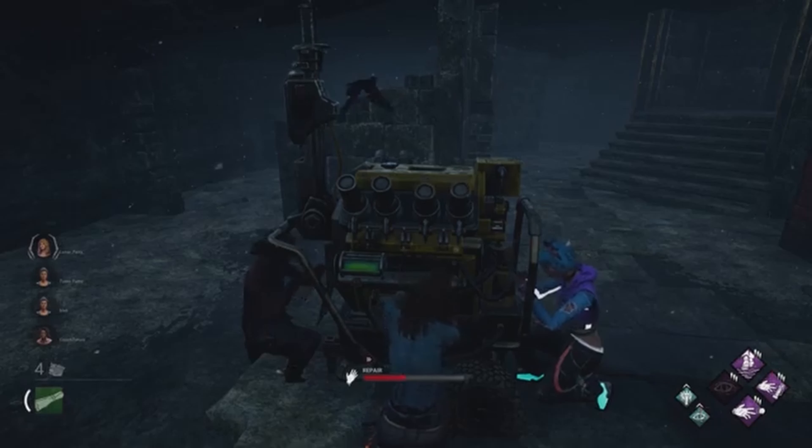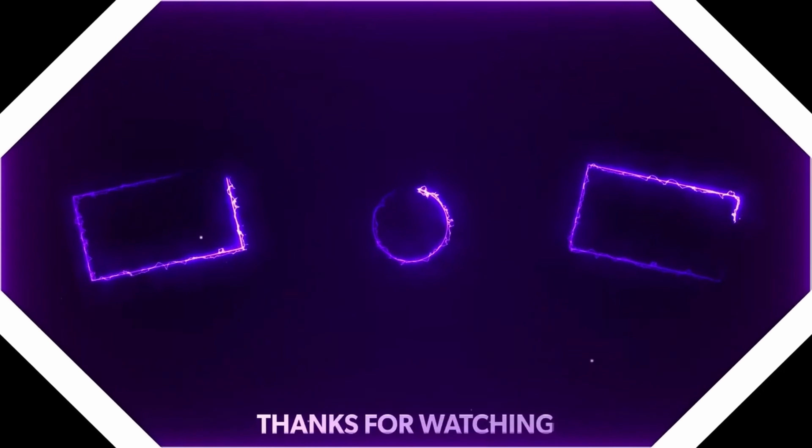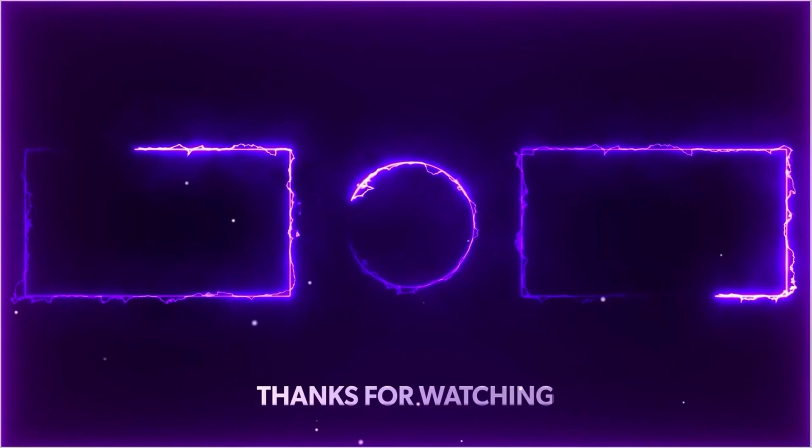When you leave the locker, all you have to do is drop the flashbang whenever you're ready to use it. You can make them after you work on a generator and set them around so you can go back to them later and pick them up. You don't have to work on just one generator - you can move around touching other generators and it accumulates all together.